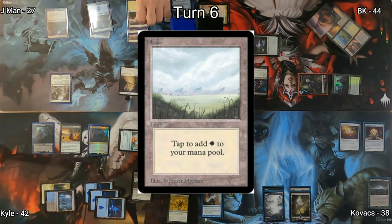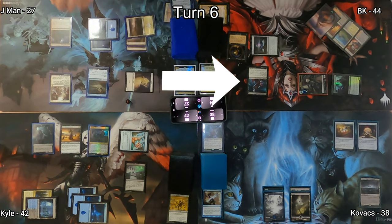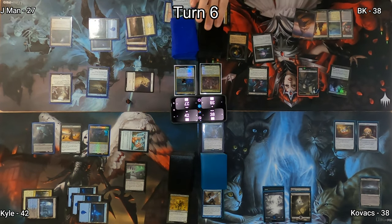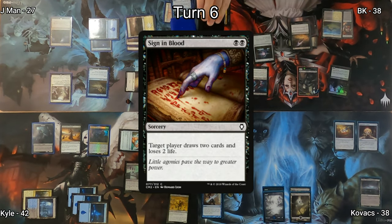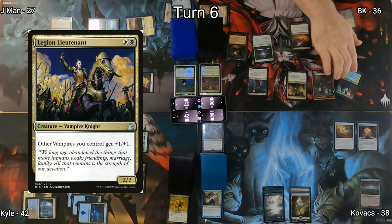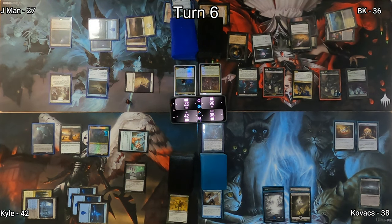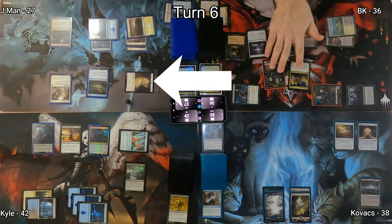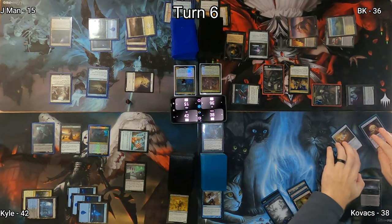On J-Man's turn he drops a Plains and casts Supreme Phantom, a spirit lord that effectively doubles J-Man's power on the battlefield. He swings into combat at BK dealing six points of damage. On my turn I play Sign in Blood targeting myself — draw two cards, lose two life, going to 36. I then cast Legion Lieutenant, another vampire lord, triggering Edgar for a 1/1. I swing at J-Man in combat; he doesn't block and takes 12 damage.